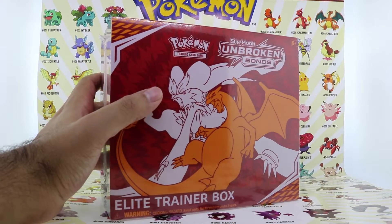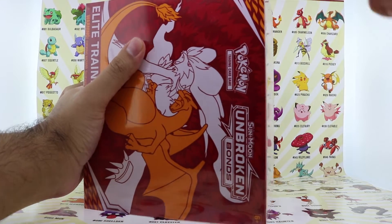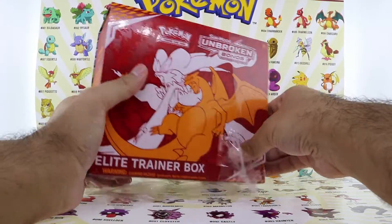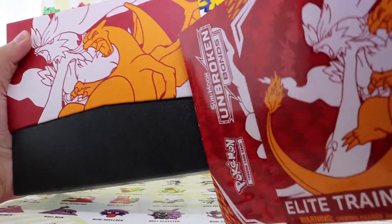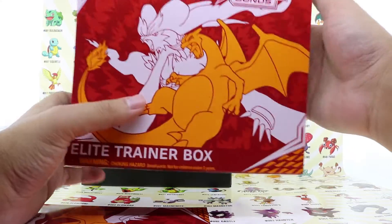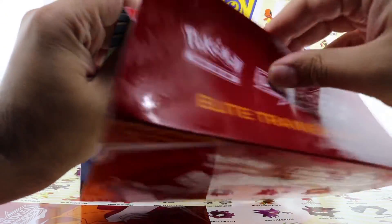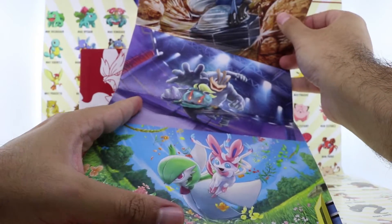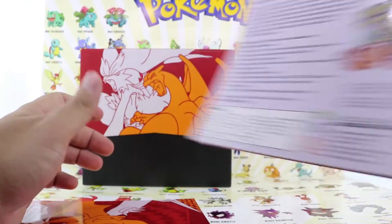Let's not waste any more time and let's open up this box — I'm gonna need my dagger for this. These boxes are just incredible. The quality feels like leather, it looks luxury. If you're thinking about getting somebody a Pokemon gift, this is the number one option. So let's open this up. This is the cover, and once you open it — let's rip the cover — there's an amazing picture inside. We got Reshiram and Charizard, Lucario, Machamp, Marshadow, and all these beautiful artworks from the packs.